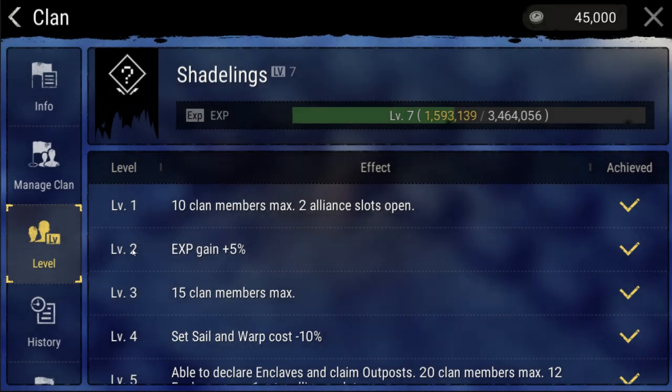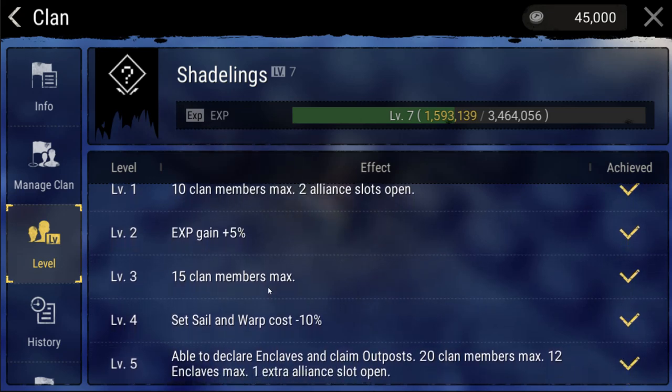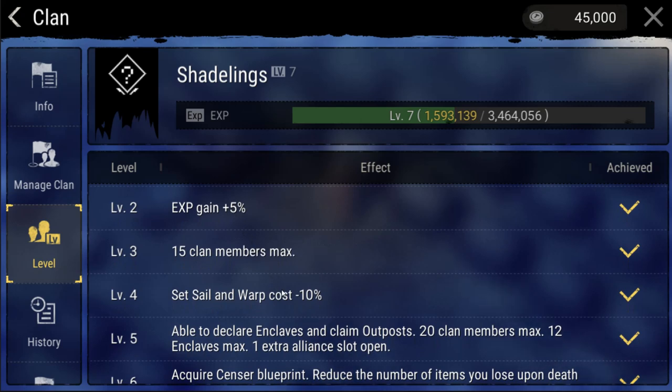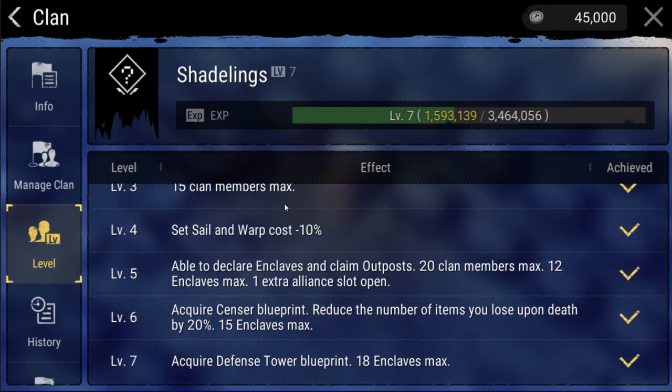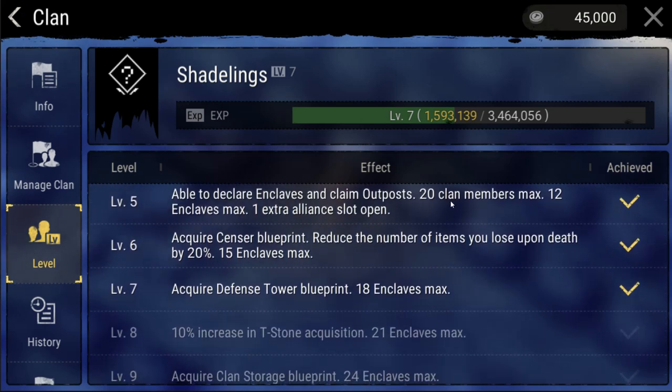The level tab is the most important tab in my opinion, as it will list all of the achievements your clan has reached. You level your clan as you do your character, by farming, crafting, gathering, hunting, and taming. At clan level 2 you will all get a 5% exp boost. However, this is the only boost you will get through leveling the clan and it persists indefinitely.